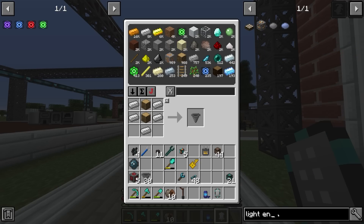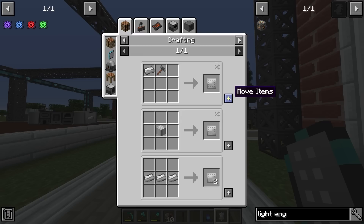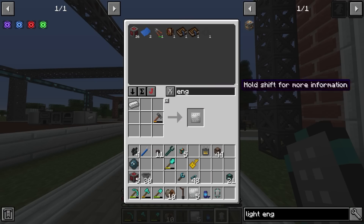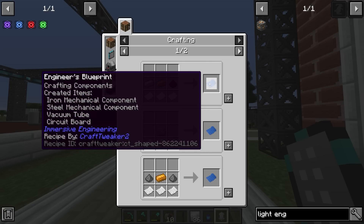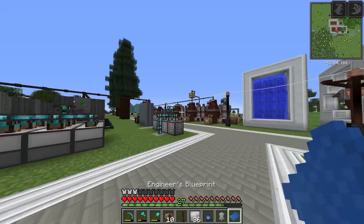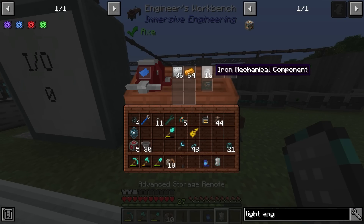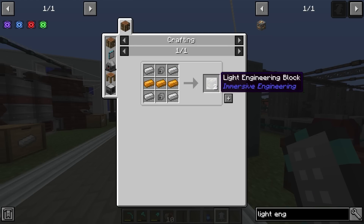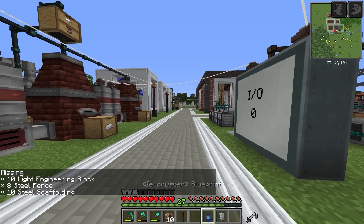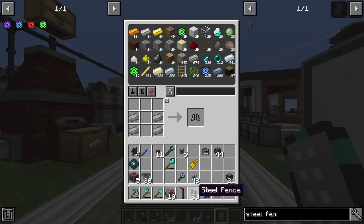We can make more iron plates with the engineer's hammer, then use the engineer's work table. Being the fool that I am, when I moved the engineer's work table to make room for the new blast furnace, I once again broke it without taking the blueprint out first and lost it again. Making a new blueprint — boom. We need 50 iron mechanical components for the 50 light engineering blocks. We also need 40 steel fence, and we actually have 60 steel rods already, which is great.